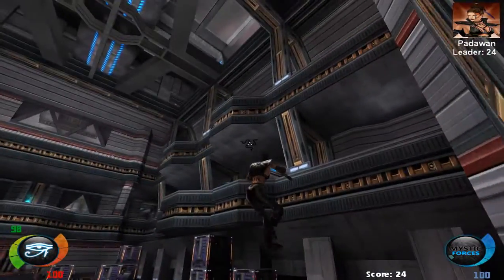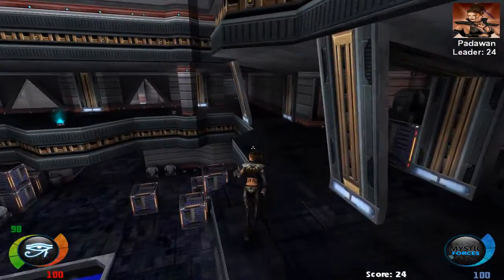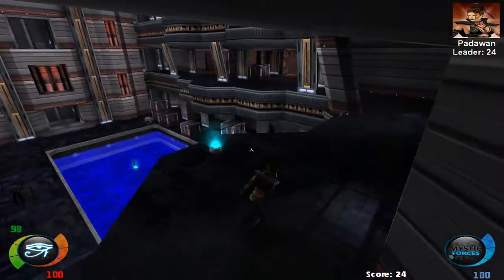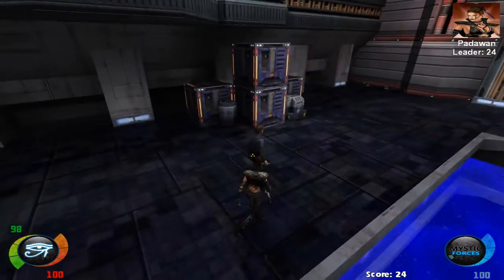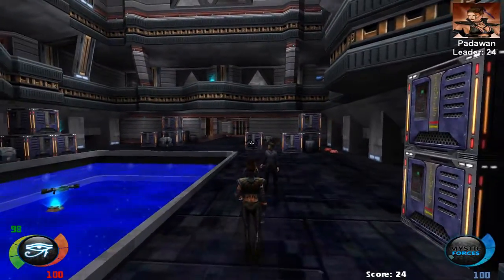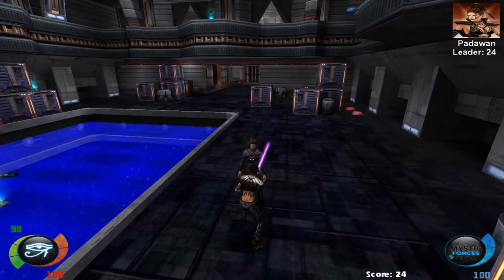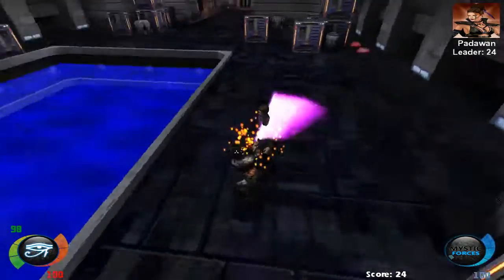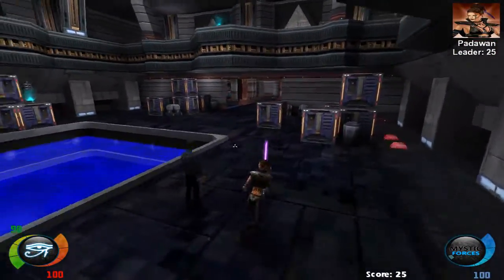Let me show you what I'm doing with the blue saber style at this point — the single saber. This guy has spawned already, and what I'm using is just a combination of attacks: spin and crouch damage.